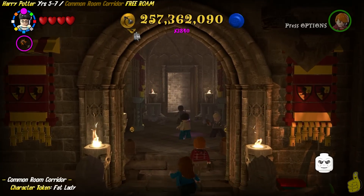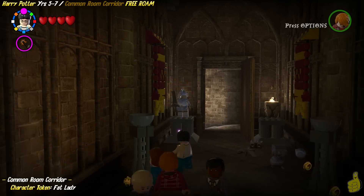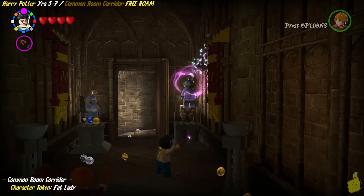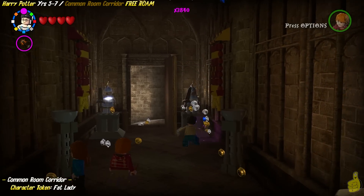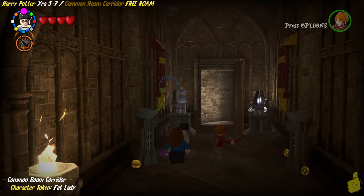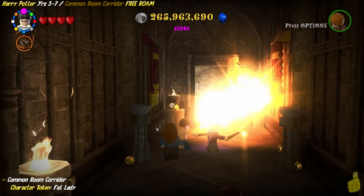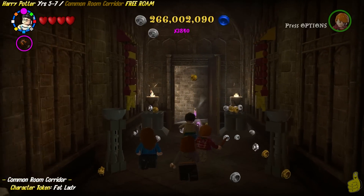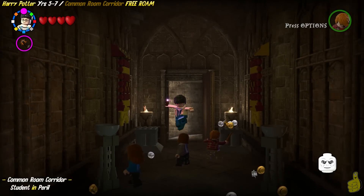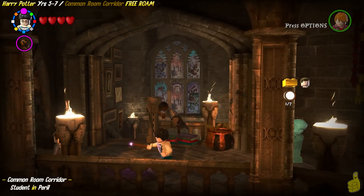Keep in mind, we do have quick links down below in the video description. If you're looking for something specific, feel free to use those. Otherwise, use Leviosa in this little hallway here to go ahead and build up both the silver statues — one on the left, one on the right. Once they're both there shining away, go ahead and pull out Reducto and blast them away. We've got the character token for the Fat Lady!